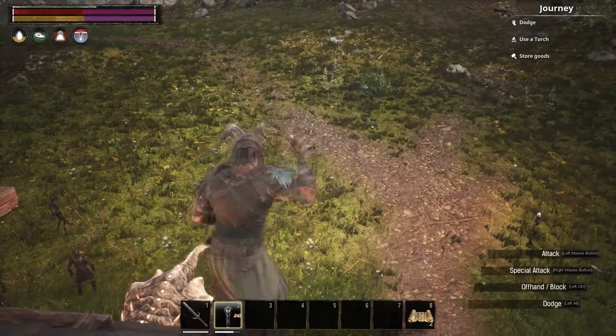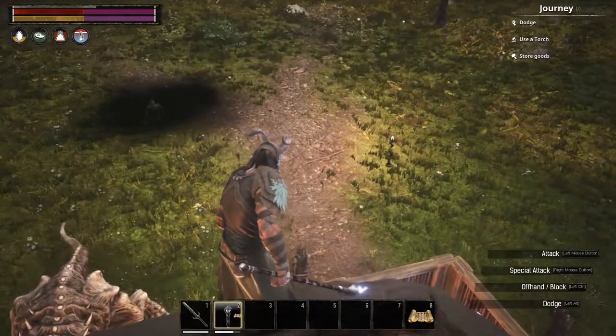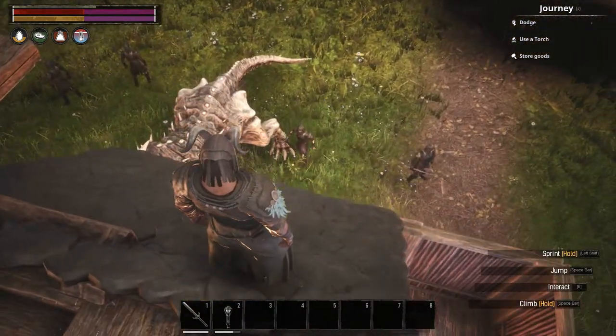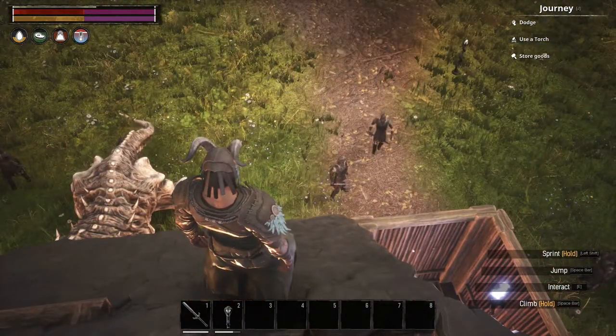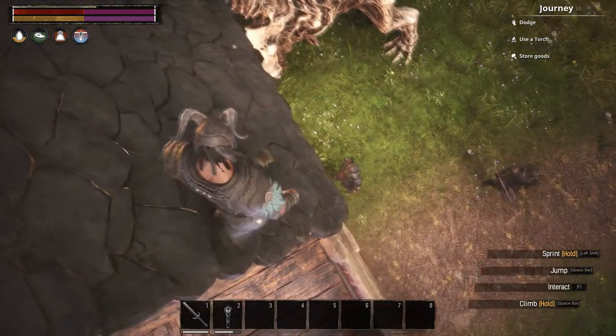Next we've got Summon Silent Legion Warrior, for PvE. This summons an armoured skeleton warrior that lasts 2 minutes. You need a papyrus scroll, 1 weathered skull, 1 glowing magical dust, and 1 iron broadsword.